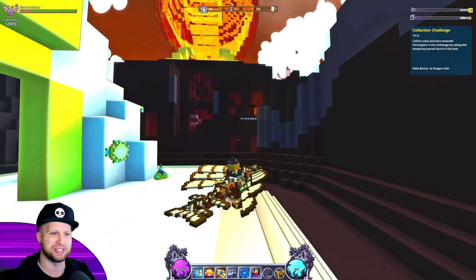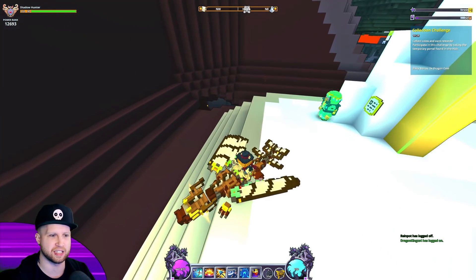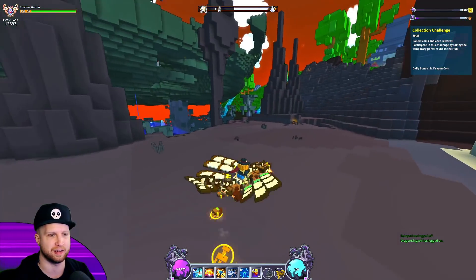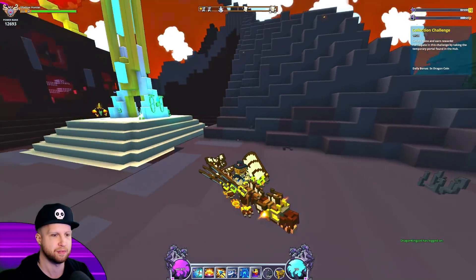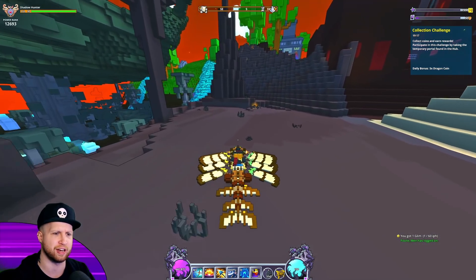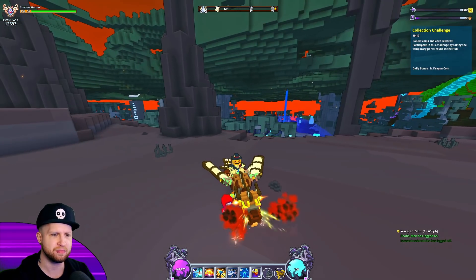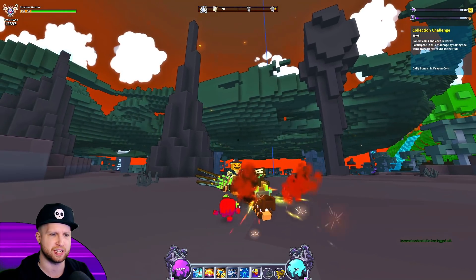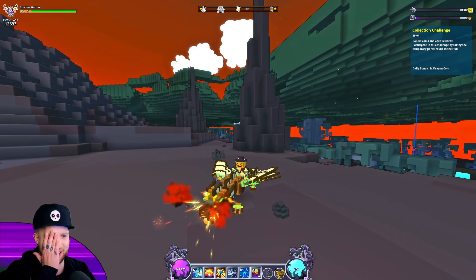I think the reason this dragon has Mag Rider stats is because the Empyrean dragon is basically this exact same dragon, and Van Tera is a reskin of it — so they probably forgot to remove the Mag Rider code. The animation on this thing isn't too bad; it kind of looks like an old-timey airplane rather than a dragon.